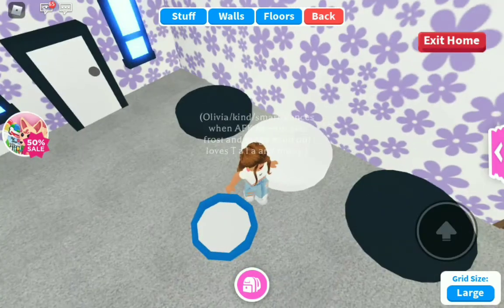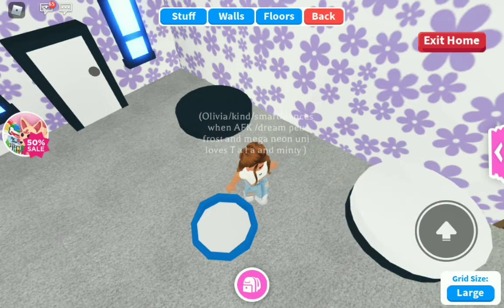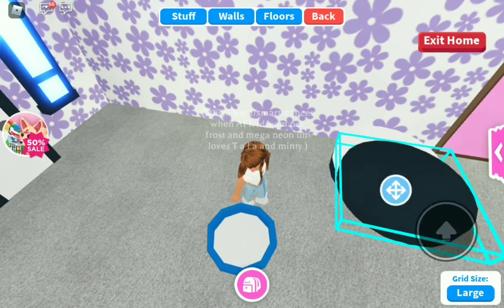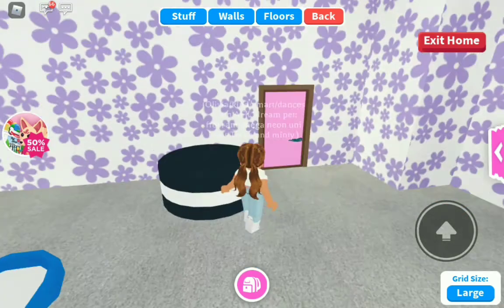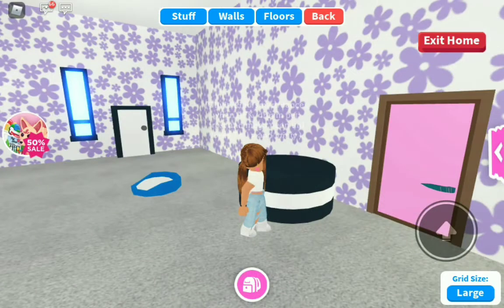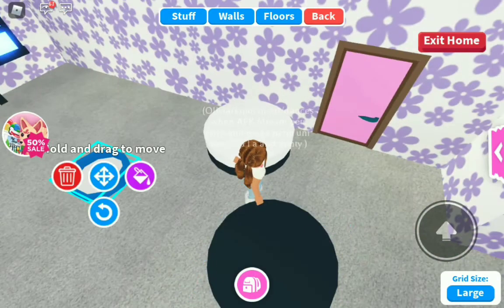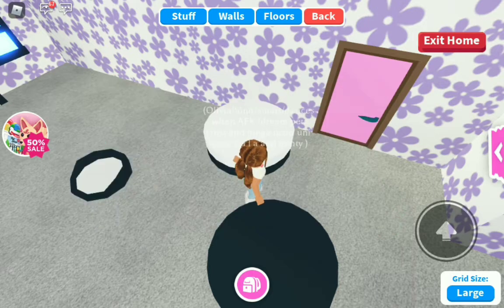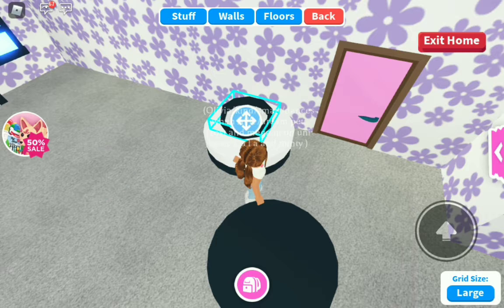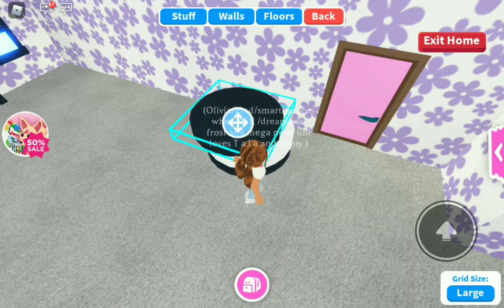Place the first disc on the bottom, then place the white one on top of that — that's your Oreo shape. To make it a pet bed, get the circular pet bed and color it the same color as the Oreo top, then place it right on there.